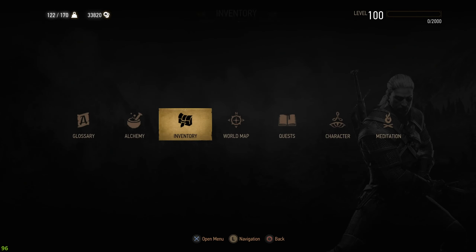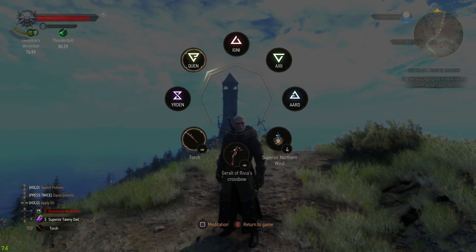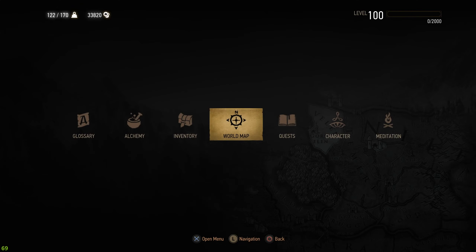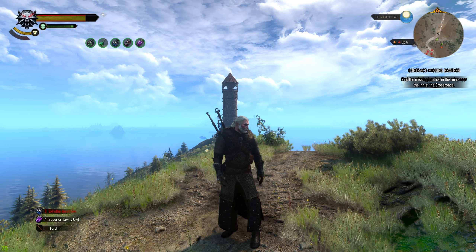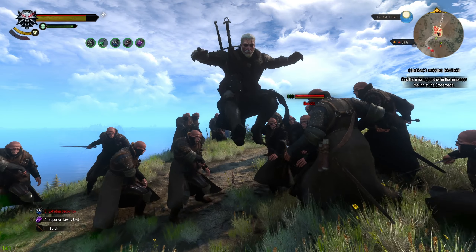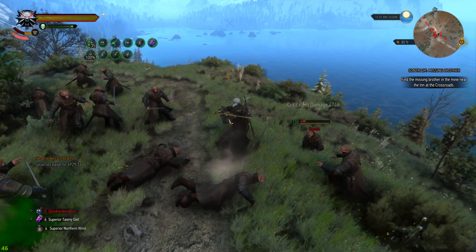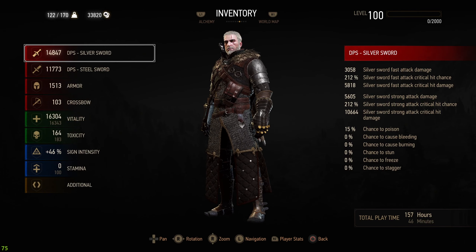When we enter combat, we apply the Ekhidna Decoction, Water Hag Decoction, and Tawny Owl Decoction. I do take some damage, but with critical hits it changes. As you can see here, my damage boosts insanely, same with vitality — vitality is at 16,000 and it can go up as well. Both Silver Sword and Steel Sword damage scale up too. The longer we fight, the more damage I do and the stronger I actually get — the more critical hits, the more it spawns.